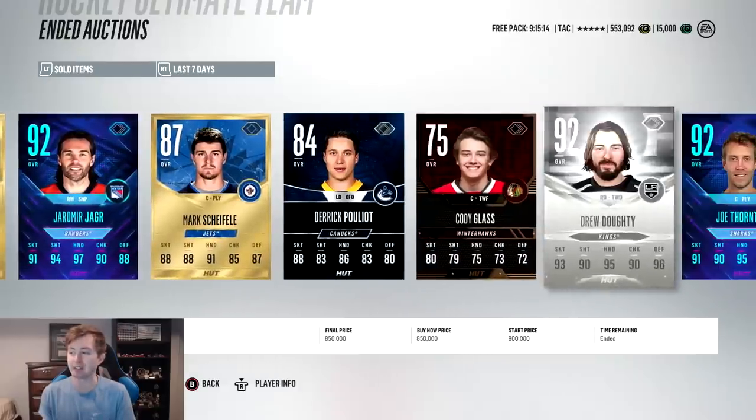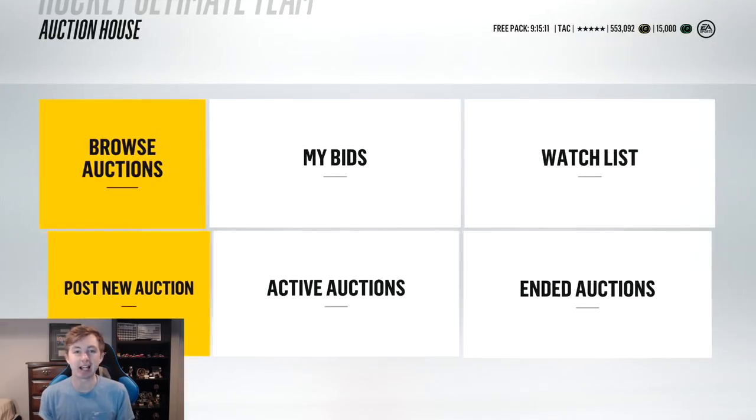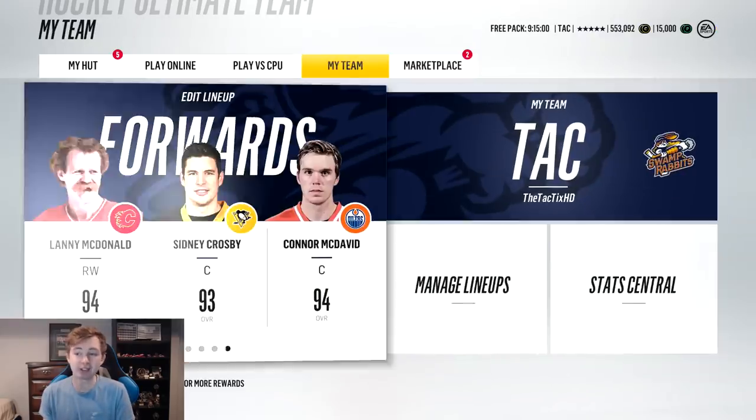How's it going guys? If you missed my last pack opening, I actually pulled an Evo Drew Doughty. Found out afterward he's actually worth 850k. Decided to sell him just because I wanted the coins. Right there you can see he did sell just recently, and this helped me build an insane team — without a doubt the best team I've had all year. So I'm going to show you guys that now. I have yet to use this team, so I'm going to play a game with them and see how they are.